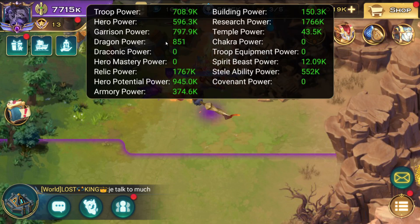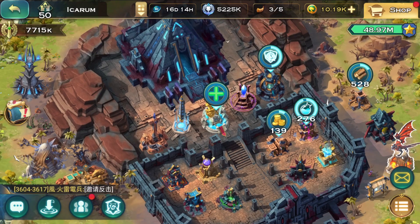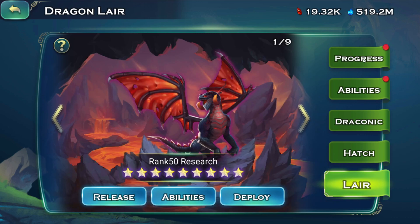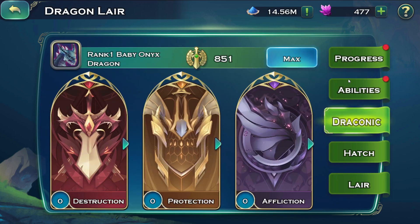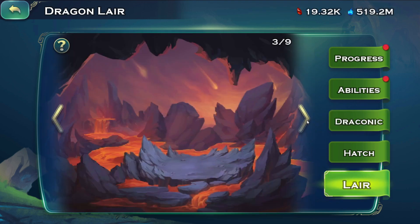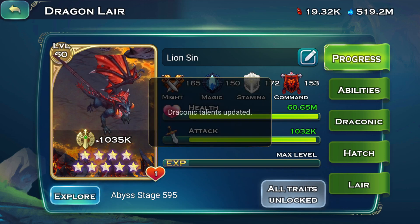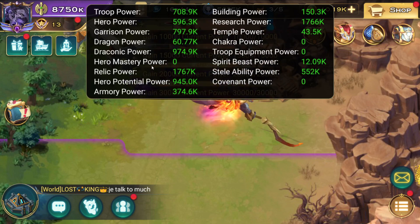After that, Dragon and Draconic Power — that one is pretty easy. We have to hatch and put in a level one dragon with no abilities, no draconic done and stuff like that. After that we go to our main dragon and just deploy for an instant 1,000 power. That one was pretty self-explanatory and easy.